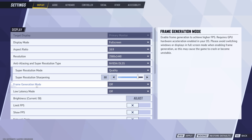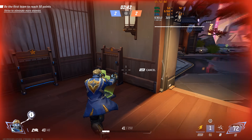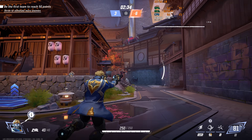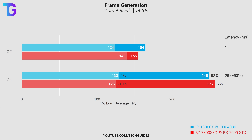Moving on to an option you absolutely want to disable: frame generation. Frame generation works by inserting fake artificial frames between the frames your GPU actually produces. Because of this, the AI system has no concept of your inputs and always lags behind what you actually input. While this appears to boost average FPS by 50-60%, it nearly doubles latency. On my AMD system, it also causes 1% lows to drop — so frame generation is a big no-no.